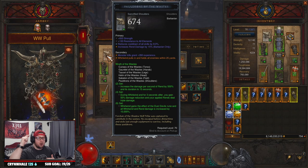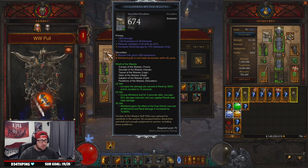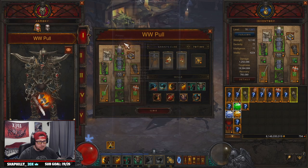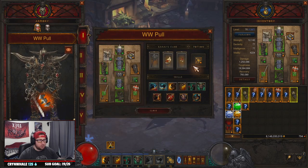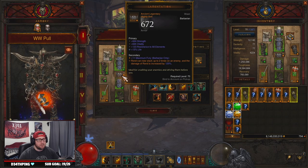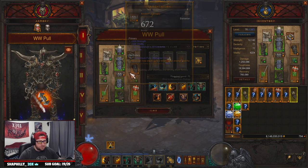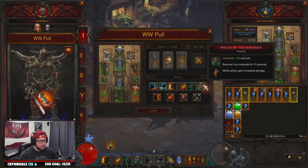We have the Whirlwind power on here and we're running the full Wrath of the Waste six-piece set because all damage is done while Whirlwinding. We're not using Ring of Royal Grandeur — we're rocking all six pieces. You'll also need Lamentation, which allows Rend to stack twice on an enemy and increases its damage, and Mortrix Brace, which gives Wrath of the Berserker every single room — we want Wrath of the Berserker active non-stop.